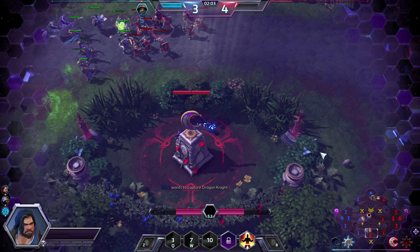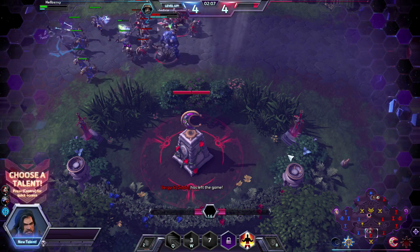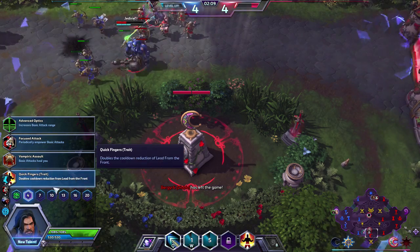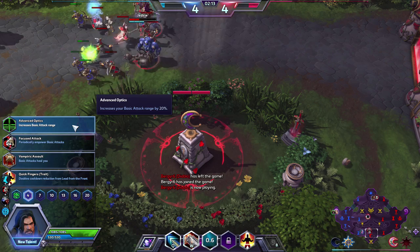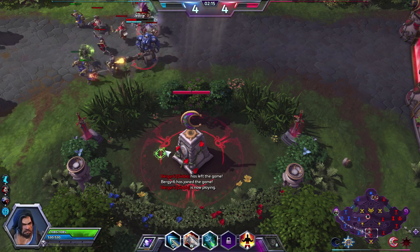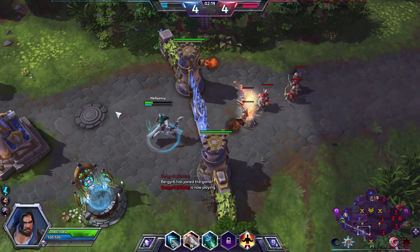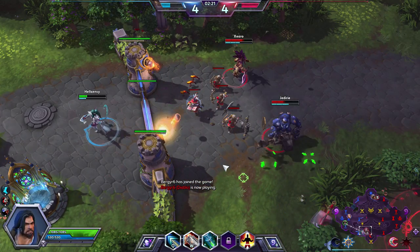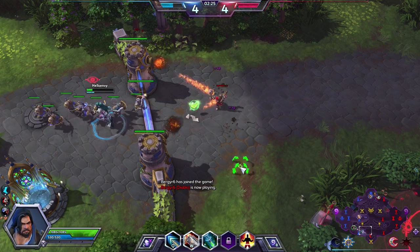That's the problem with Raynor early on — he just doesn't do the damage he needs. But he will. My first passive will be Searing Attacks — we won't see that until level 7. Right now we're going to take Advanced Optics, which will increase our range by 20% on our normal right-click. We'll also increase our survivability because we don't have to get so damn close.